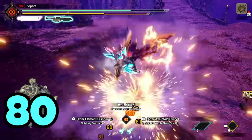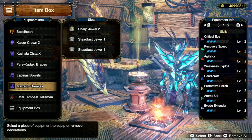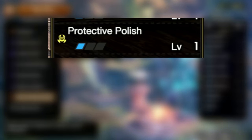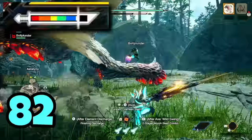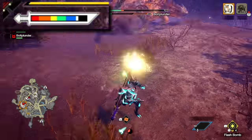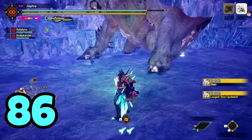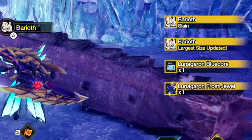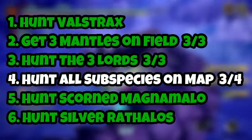After beating monsters 75 through 80, it was time for the final challenge before the wheel reset: No Decorations. I had to remove all decorations from my armor set, meaning I only had one level of Protective Polish and no Speed Sharpening. As a result, I struggled to maintain sharpness against the first five monsters. Anytime I needed to sharpen, I'd do it during a monster's animation or throw a flash bomb as a distraction — which didn't always work. But as I beat monster 86, I was pleasantly surprised to find the third and final mantle from a shiny drop. I managed to complete almost all my goals.